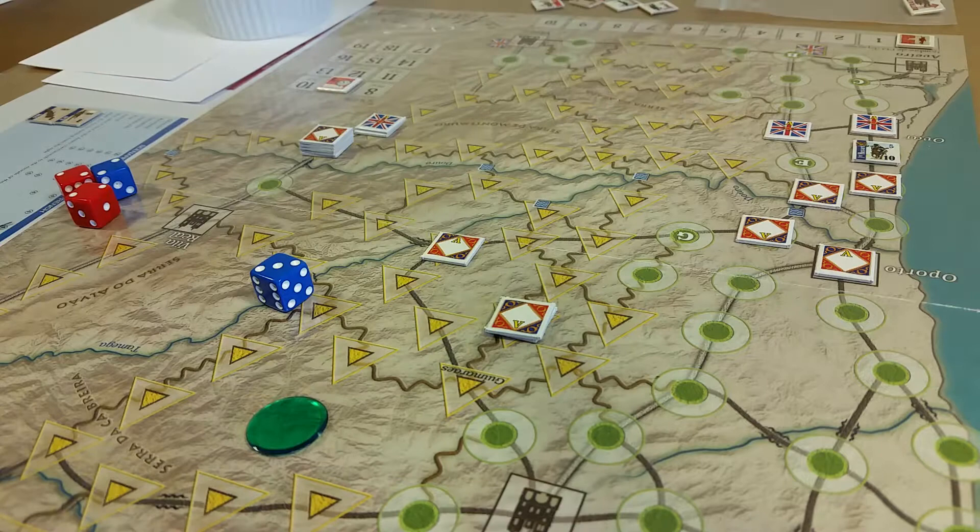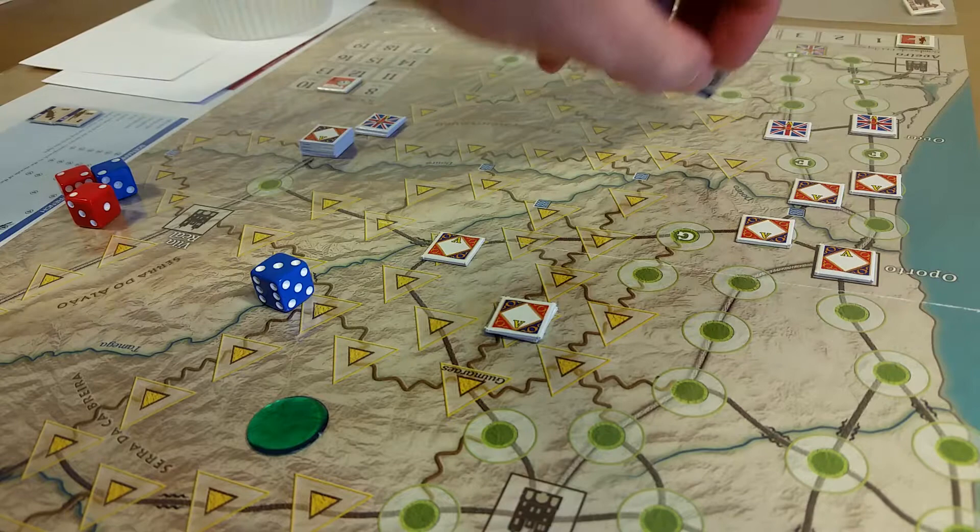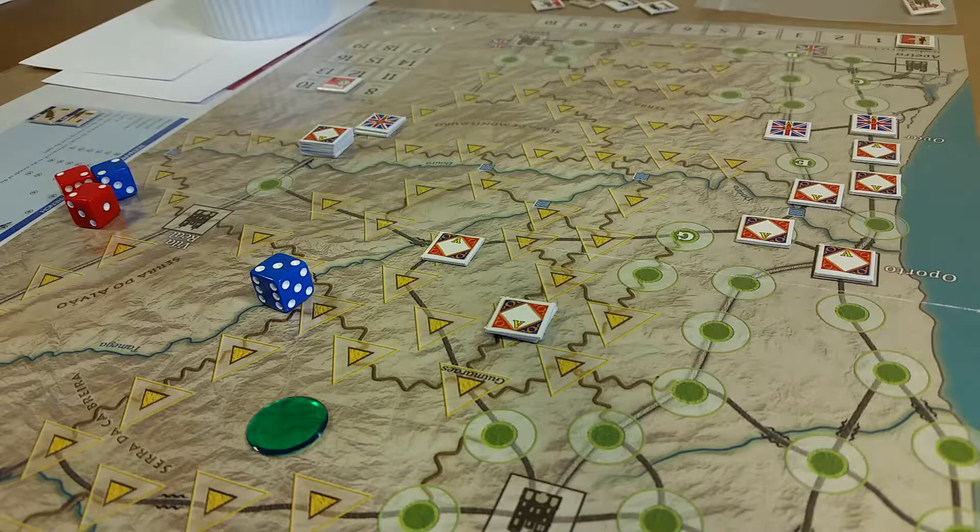Now the French are done. The Hussar unit is going to stay put. I think that's it, so then both sides would pass and we're done there. We go to the administrative phase: remove any remaining 'backs to the river' markers — there aren't any on the map.